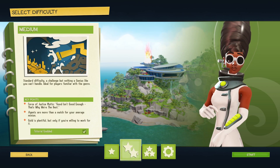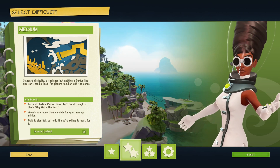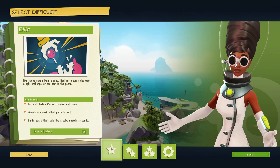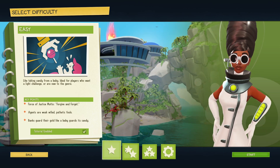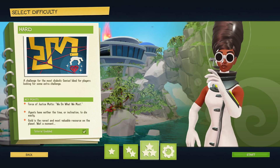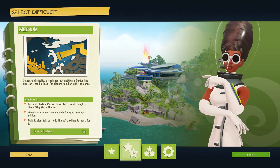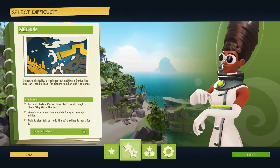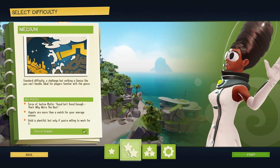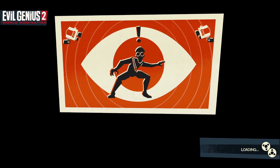Okay, difficulty: Standard — a challenge but nothing a genius like you can't handle, ideal for players familiar with the genre. There's also an easier one — like taking candy from a baby, ideal for players who want a light challenge. I'm thinking we're gonna go with standard difficulty. It just seems like the easy one's gonna be way too easy — we're gonna go with standard. Who knows, we might regret it later but we're just gonna try it.